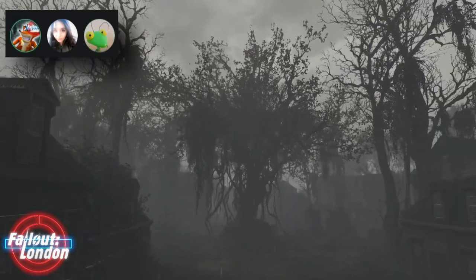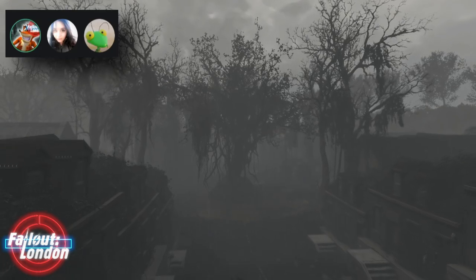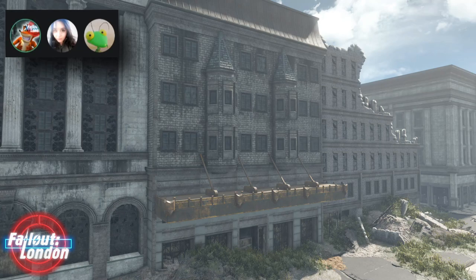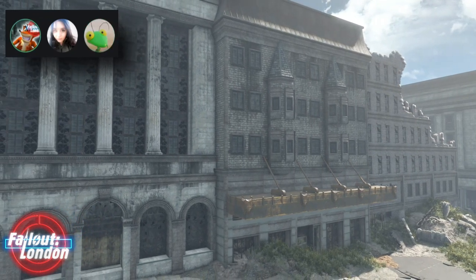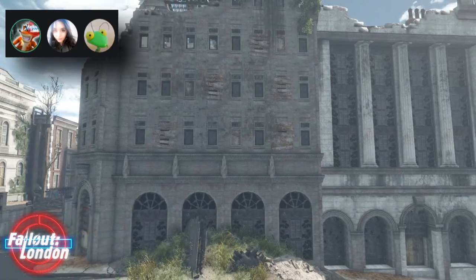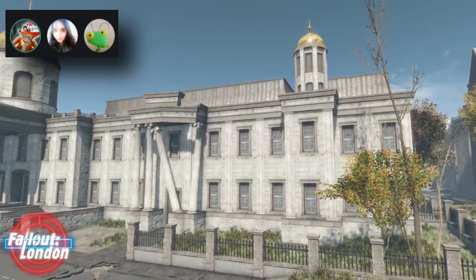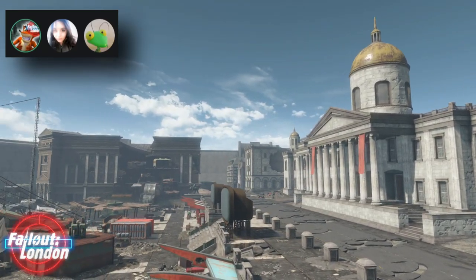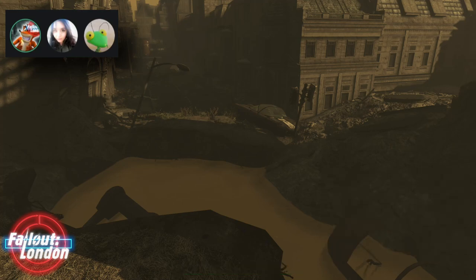For people who are skeptical about anything outside the Americana, the first level will lead into a sequence where you learn what has happened in London up to this point. Even if you go into Fallout 4, you probably know the stories of New Vegas, Three, One, or Two — but nobody knows about London. There will be a character you meet who gets you up to scratch, and that leads on to something called the Doomsday Book.